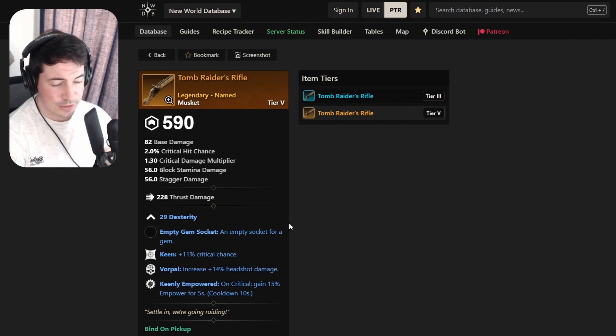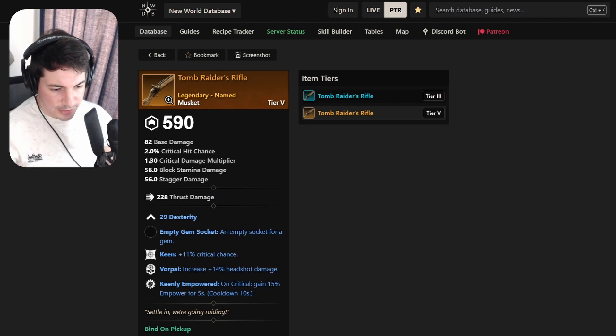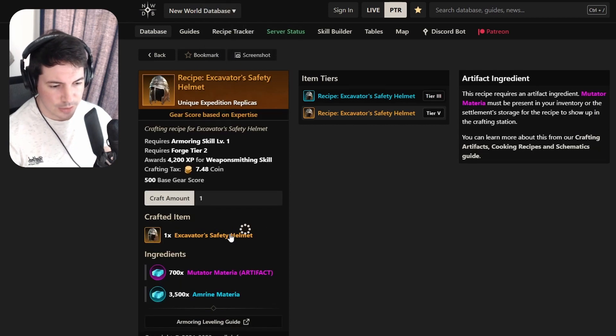Moving quickly since there's another piece of the dungeon to cover - the Starstone one. So Dexterity for the musket: Doom Raider's Rifle with Dexterity, Keen, Vorpal, and Keenly Empowered. I'm not sure about the Keen and Vorpal or Keenly Empowered. I don't play musket much anymore so I'm a bit out of the loop.